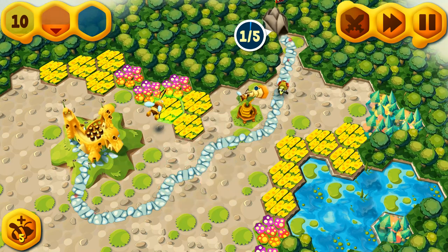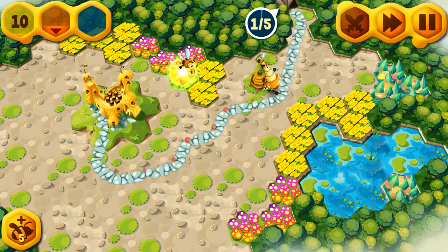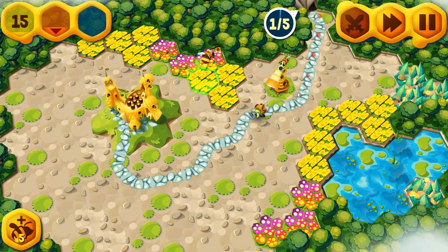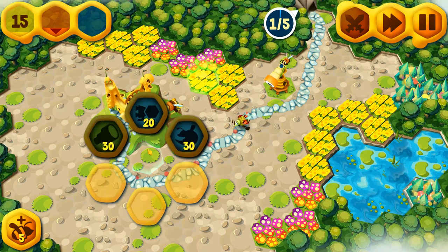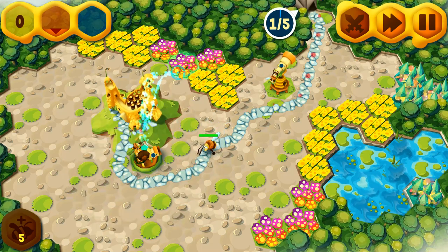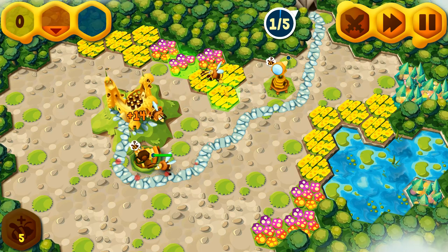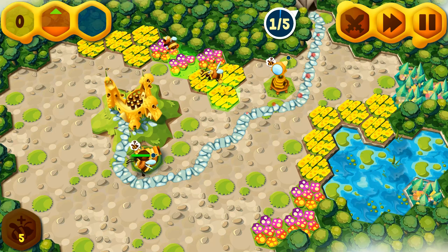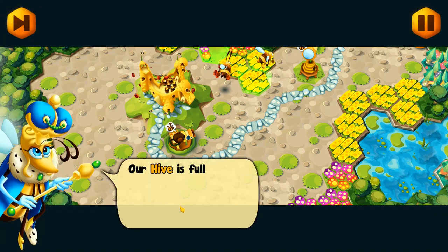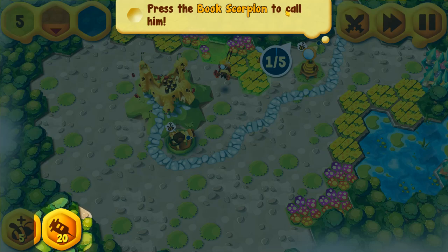We have nothing to fight it off with. It's extremely slow, yes, but... I don't want to build another bee because that's going to cost five. Get down there. I have no nectar — how am I supposed to fight this guy off? That's ridiculous, I can't fight this guy. Maybe it's supposed to happen this way. I don't know. I lost. Our hive is full of mites. We need to call the book scorpion. Maybe he was supposed to get there. Press the book scorpion to call him. Who the heck is the book scorpion?